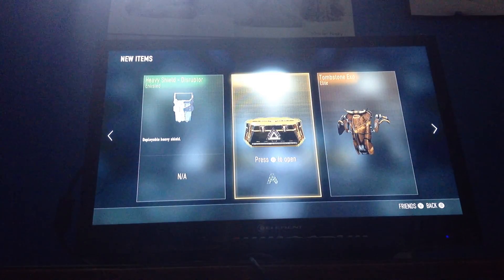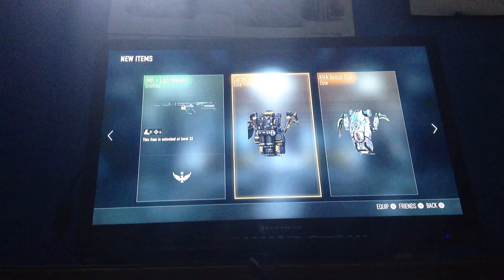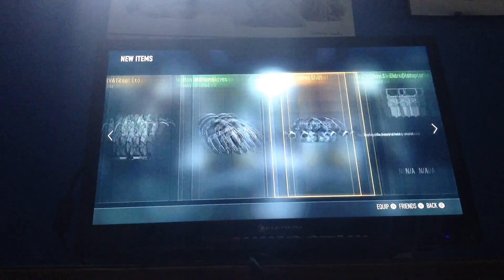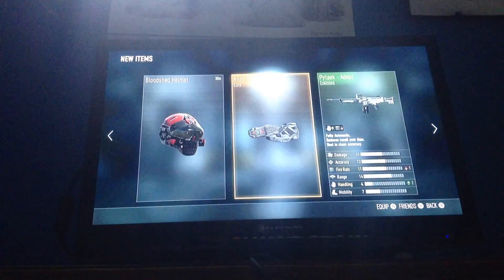Okay, this is the last supply drop. Elite! Elite! Elite! And I do not have the carrier XO — that's sweet. And I do have that. So yeah, this is pretty much what I got in the supply drops.